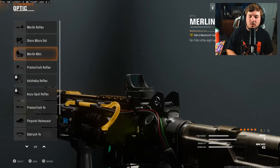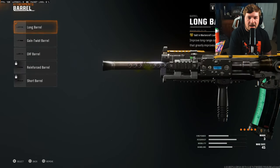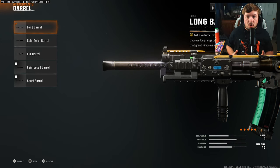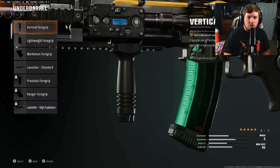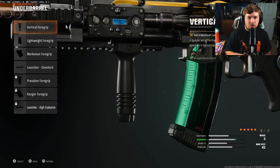My first attachment is an optic — the Merlin Mini, which is personally my favorite optic in the game right now. It's a normal reflex sight, so it is a preference. Just like with the C9, I wanted to increase damage range. On the AMES 85, the Long Barrel helps at long range specifically. Increasing the damage range is going to significantly help your cause. For the underbarrel, I run the normal Vertical Grip. It controls horizontal recoil, which is really the only meaningful recoil on this weapon — it likes to bounce side to side. The vertical recoil is very manageable, so controlling the horizontal makes it a very straight shooter, which makes it the best it can be at long ranges.